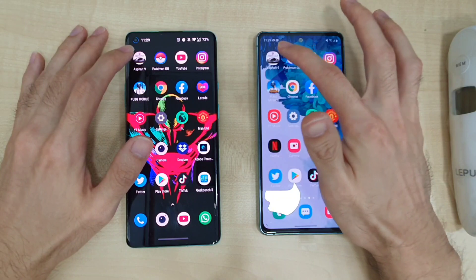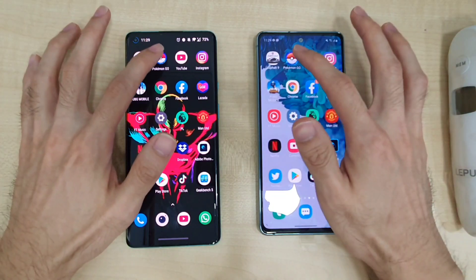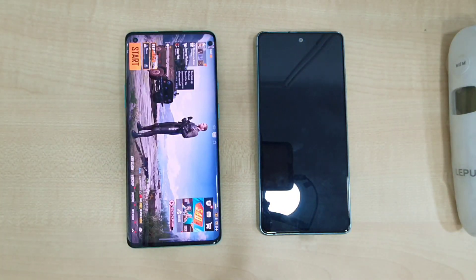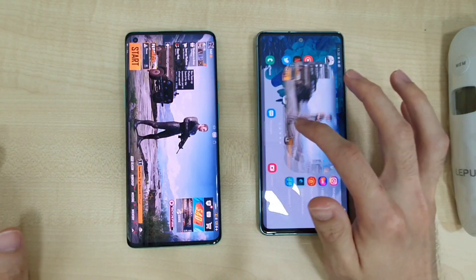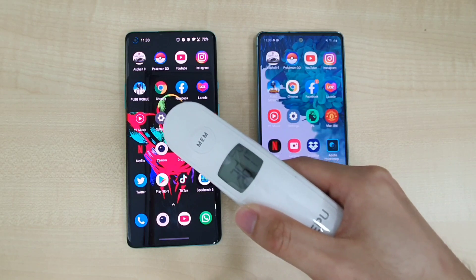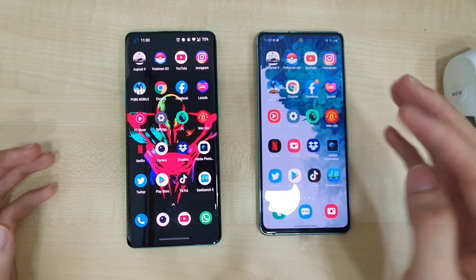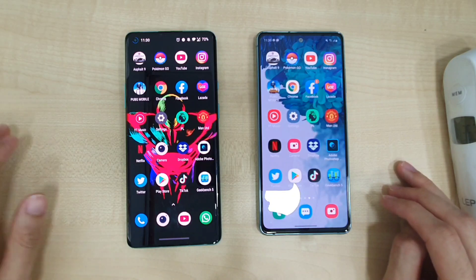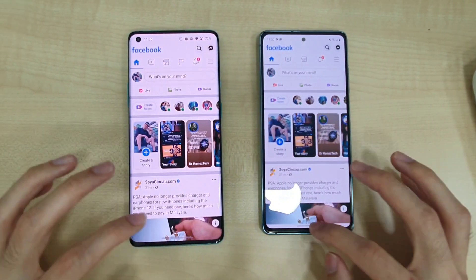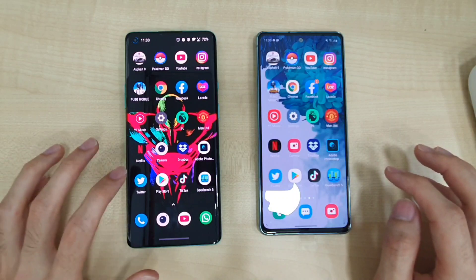Now let's test out the RAM. Both phones are already loading up. Pokemon Go — both are doing very well. PUBG — both phones are still running, very impressive. Temperatures: 36.1 and 36.3 — really impressive from the S20 FE. This is probably going to be my favorite phone of the year. The performance is simply amazing. You can see it still runs very well. Premier League app reloads a little bit, not much of an issue. Twitter — still very good.